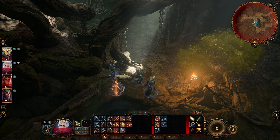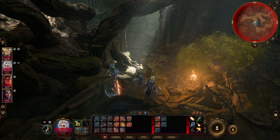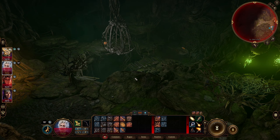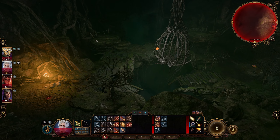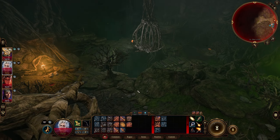Hello everyone, I'm the NerdyFool, and welcome back to Baldur's Gate 3. Where we left off last time was right about to go into this cave to try and rescue Mayrina from wherever Auntie Ethel, the hag, is hiding in this room.